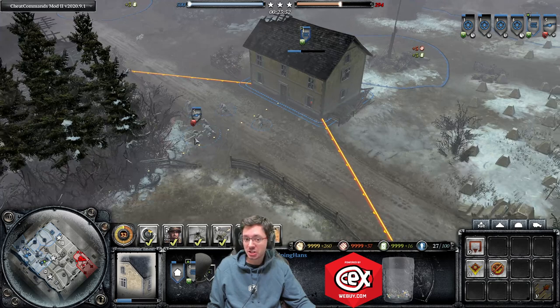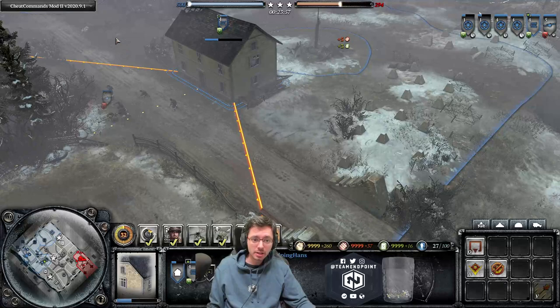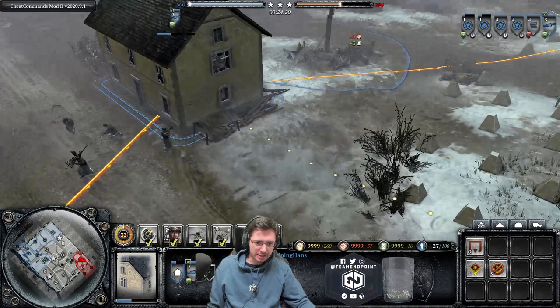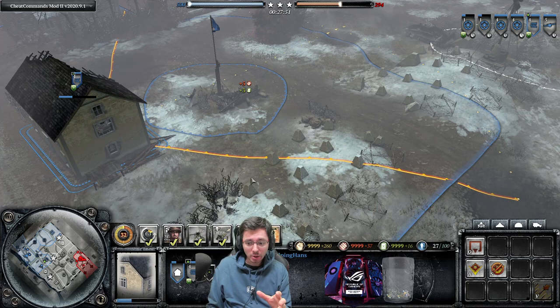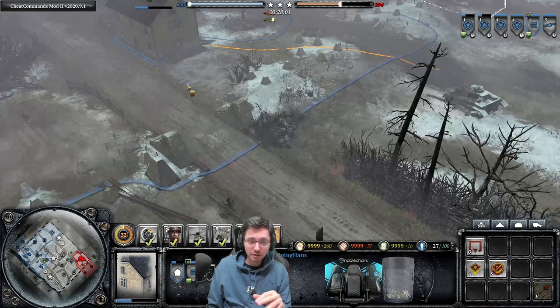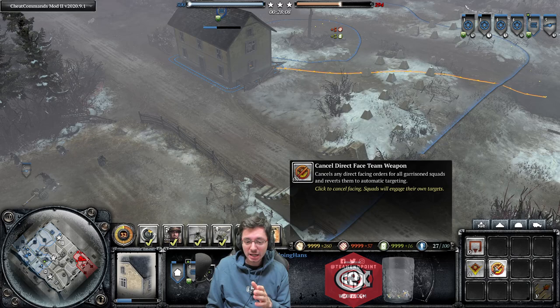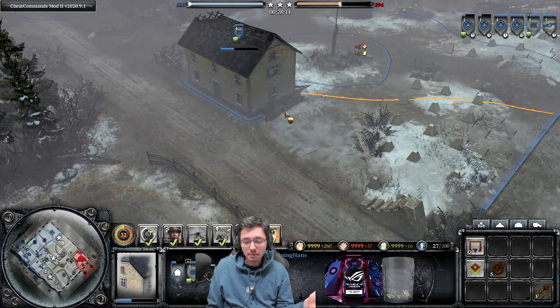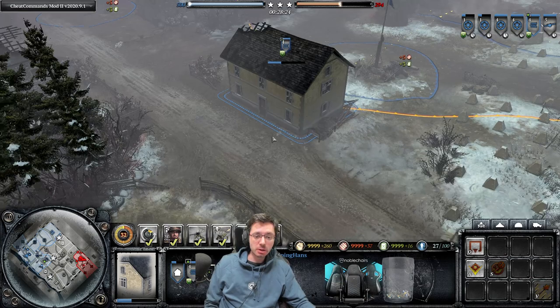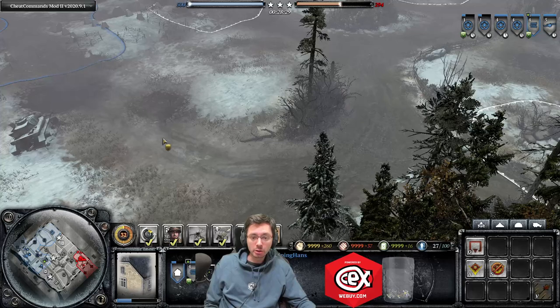There's a couple of seconds of delay between issuing a face command and the MG being able to fire out of that specific window. The same thing applies to Raketenwerfers inside buildings — press A and get them to face and shoot out a certain window. One important thing to mention: when you issue a face command, the MG will no longer automatically turn to face other windows if enemies approach from them. If I've got my MG set to face one direction and a squad flanks, I have to manually tell it to turn.